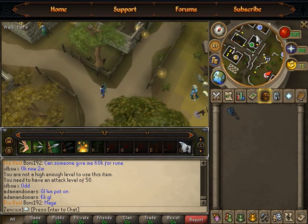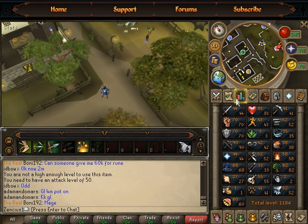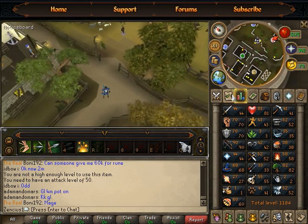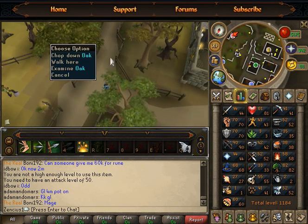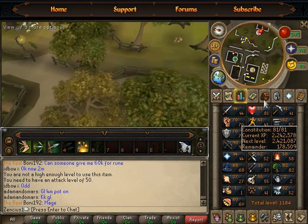The first tree we will be cutting for money-making really depends on your woodcutting level, but having a low woodcutting level will still make you a lot of cash. The minimum requirement for cutting oak trees is 15 woodcutting, and that's all.